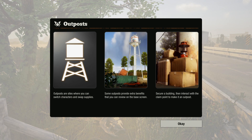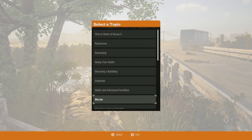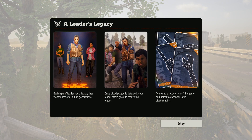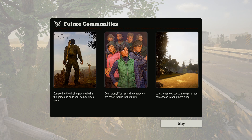Extra benefits you can review on the base screen. Skills, advanced facilities, survivors' special skills. Morale, leadership. You can earn things and accomplish things. Survivors and leaders — oh, that's cool! You can have leaders, so your badass survivors can be leaders and heroes. And legacy — bloodplague. Achieving a legacy wins the game and unlocks a boon for future playthroughs. Completing the final legacy wins the game and ends your community's story. Don't worry — surviving characters are safe for use in the future. When you start a new game, you'll bring them around. So it's kind of like Breakdown in that regard — you can beat the game and then bring your survivors to a new fresh start.